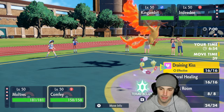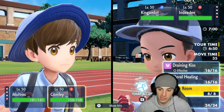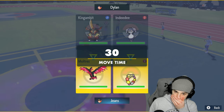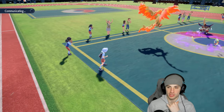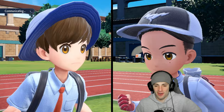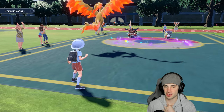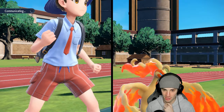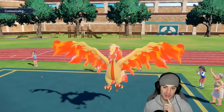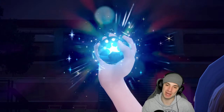Going Steel Terra on Confi — nice defensive Terastallize, can't go wrong with that. They're either going for Swords Dance or Iron Head. Really hoping for Iron Head since Swords Dance would be too big a problem. There's our Terra from Confi. Let's see what King Gambit does.